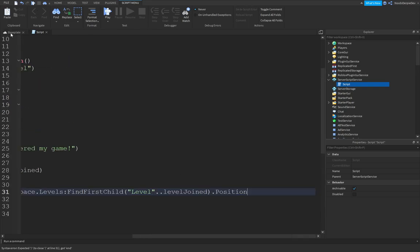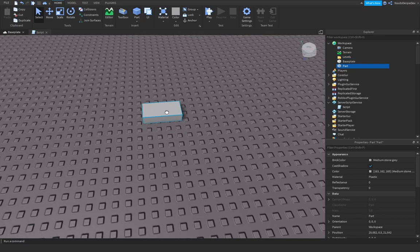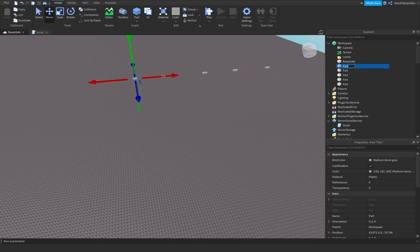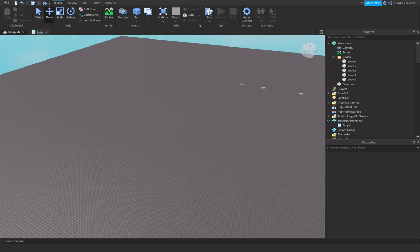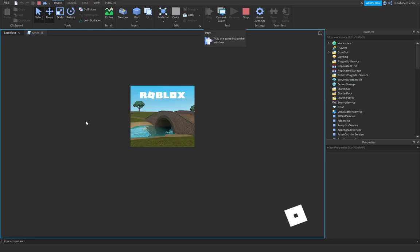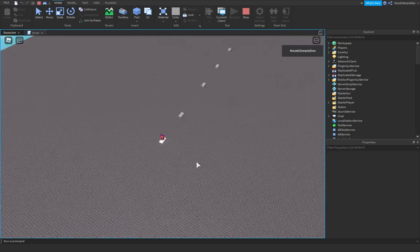So this is your main teleporting function. You want to go into Workspace, add a folder, and name it 'Levels'. Now you want to get your parts and put them all around the map. I'm going to put five levels here. This one is going to be 'Level0', then 'Level1', 'Level2', 'Level3', 'Level4'. Make sure to put 'Level' in front of each name. Set them as Anchored, CanCollide false, and put them inside the Levels folder. If we play the game, we're going to be teleported to this one — I'm going to make it neon to show you guys. We did load in, we waited, and now we're at this point.